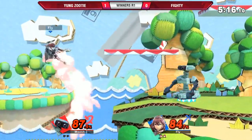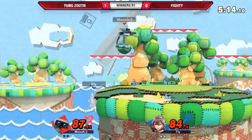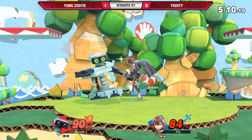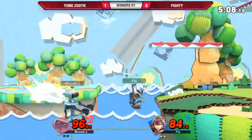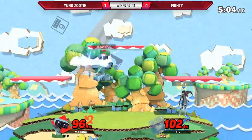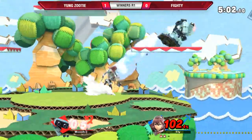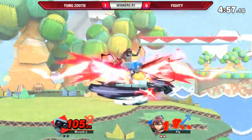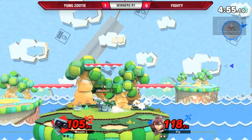Fighty is playing a little bit better in neutral now. Full hops versus ROB are pretty good because at most you're gonna eat a laser or a fair instead of the gyro. And when you eat the gyro, you eat the rest of his kit — gyro leads into so much. But when you get hit by fair or laser, it's a neutral reset at worst.